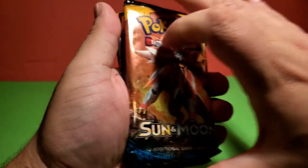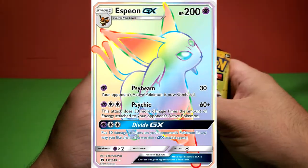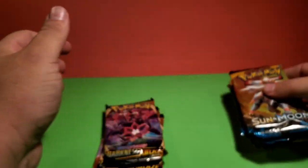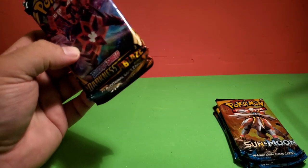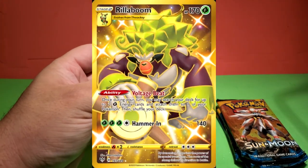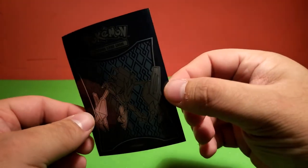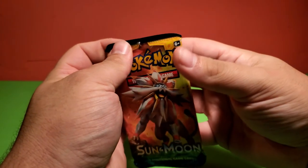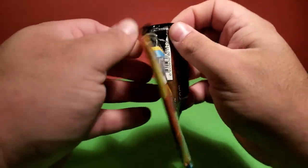For the Sun and Moon base set, what you're really going to want to pull is either the Umbreon or Espeon GX Secret Rares. Those are both awesome evolutions of Eevee — I'd be happy with pulling either of those. From Darkness Ablaze we can continue our search for a Charizard; there's a Charizard VMAX Ultra Rare Full Art card that would be awesome to pull, and a Rillaboom Secret Rare I wouldn't mind pulling either. If we do pull anything nice, we have these Necrozma sleeves from the last video and will sleeve up anything worthwhile.